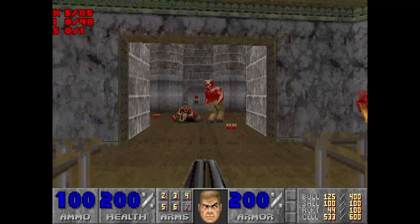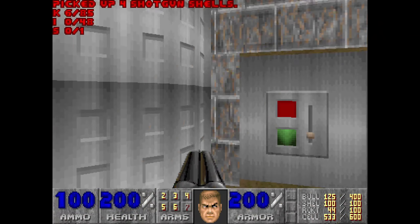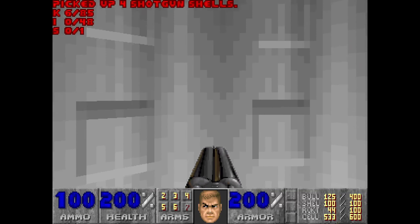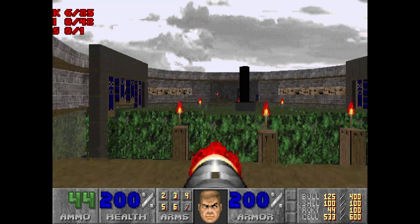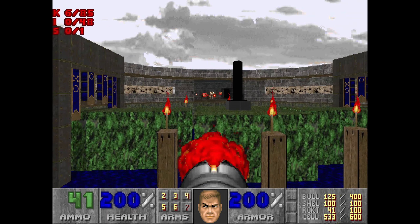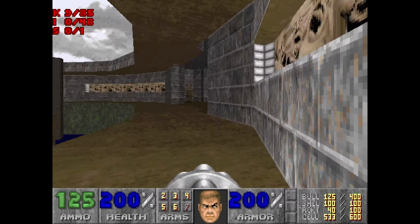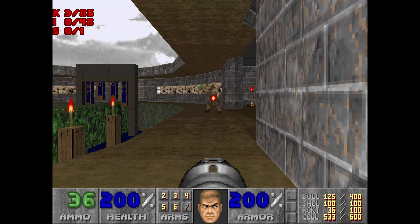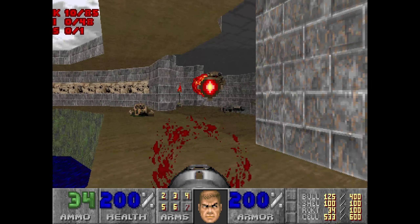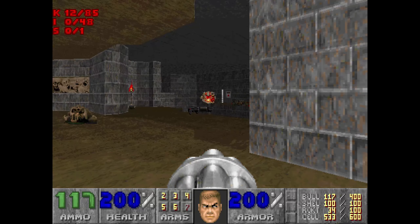Plenty of rockets. These things take a while but that's fine. Let's go back for rockets — I'm going to fire a couple over there. There's some chaingunners, some revenants. We've had a Pain Elemental and a Hell Knight see us. We've managed to kill a shotgunner that was down there.